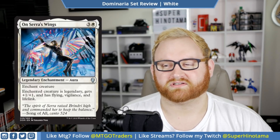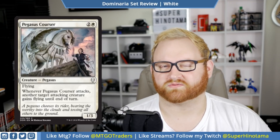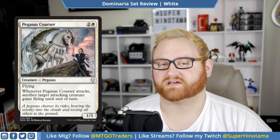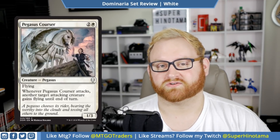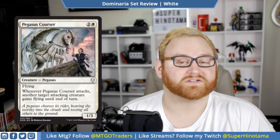Moving on, we have Pegasus Corsair. Three mana 1/3 Pegasus with flying. Whenever Pegasus Corsair attacks, another target attacking creature gains flying until end of turn. This card is really good. We had something similar in Rivals of Ixalan as a four mana flyer. At the three mana slot as a common, this card is so much better. You're going to see multiples. A three mana 1/3 flyer is very good in draft and sealed, but being able to give something else flying as well is amazing. I like this card a ton. I do wish it was a Pegasus horse subtype — there are a lot of horse-adjacent creatures in this set but they're not called horses. This card is very good in draft and sealed.